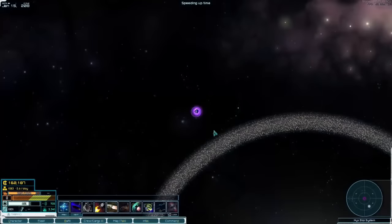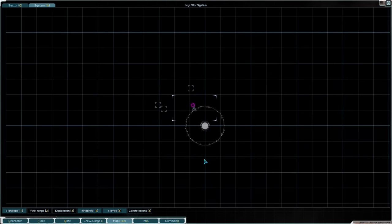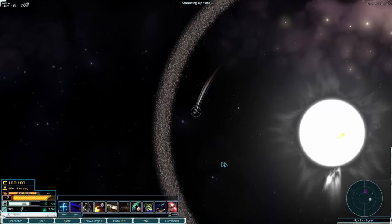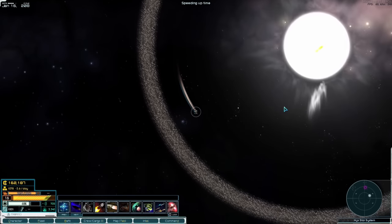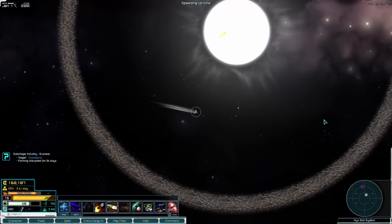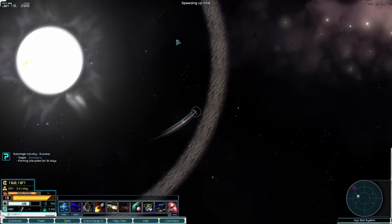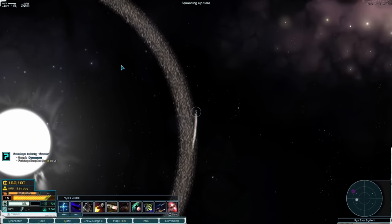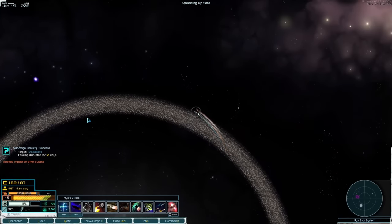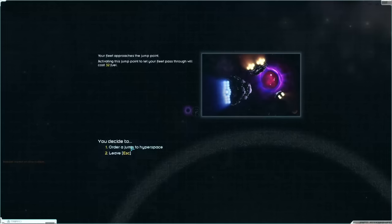We've arrived at the Nyx system. There is an asteroid belt, three stable locations, and not a huge amount else. We pop our sensor burst and see nothing at all — this is a very empty system. That's absolutely fine; we'll get out of here and head over to the black hole, fingers crossed there's something there.